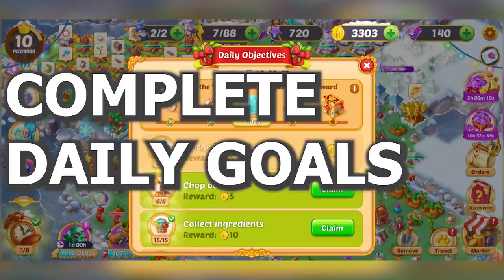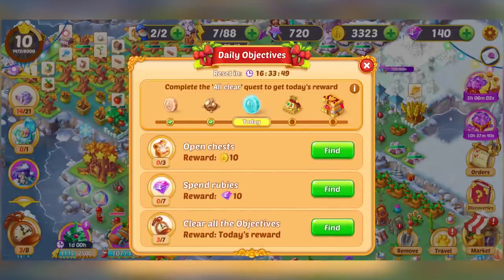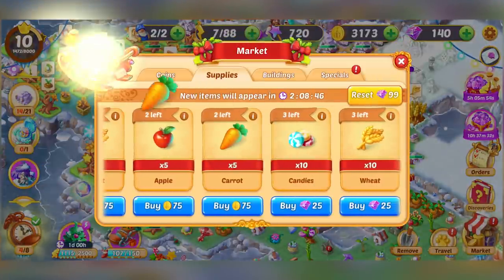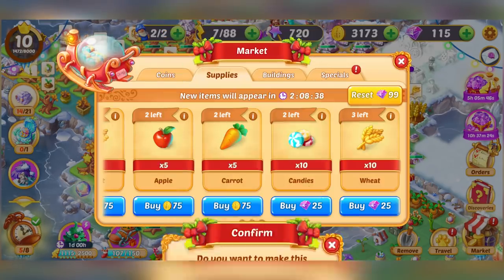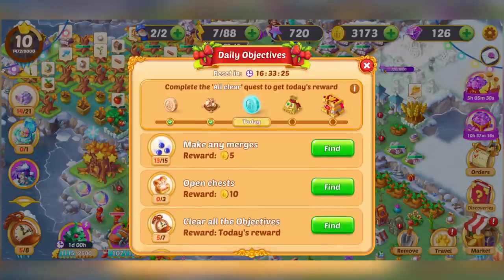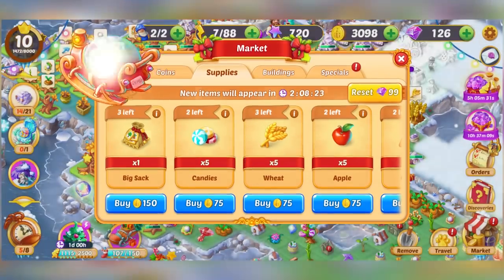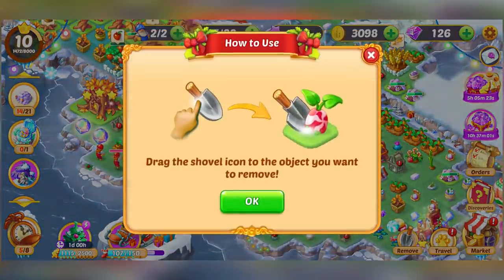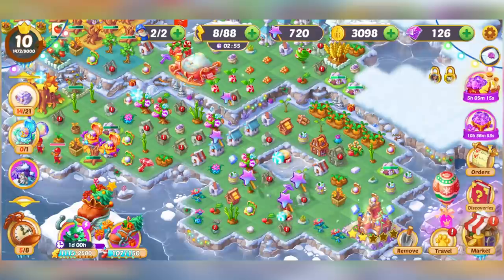The daily goals are something you should always definitely do. Just go ahead and claim, and read through them to see what you have to do: make mergers, purchase in the market, open chests, spend gems. For the market one, click 'find' and it'll point you to the market. I recommend buying resources — the apple, the carrot, the candies. When it asks you for gems, go ahead and spend it — just do one a day to complete your task. You end up getting most of it back anyway, so it's a good value and helps you complete your orders.